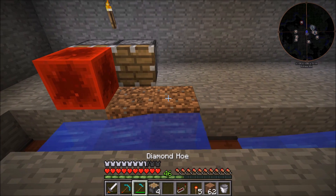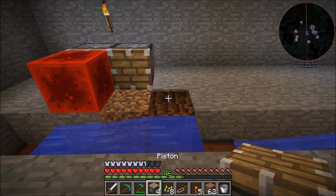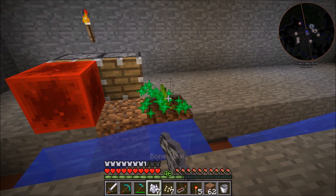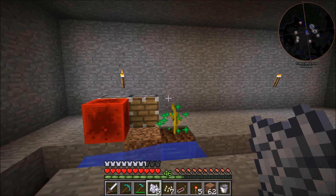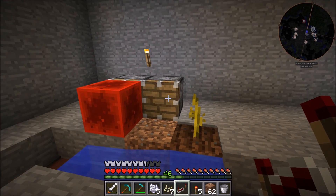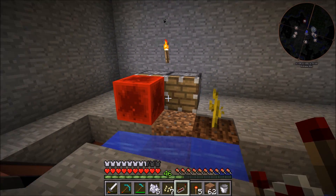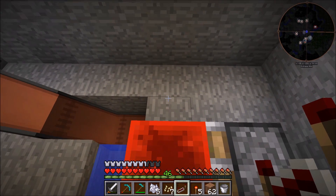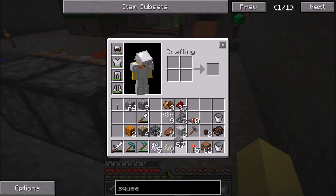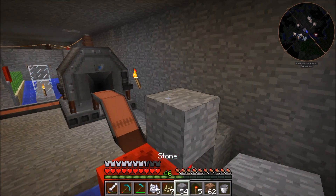Now we're going to want the pumpkin to grow on this, so we are going to till the soil right here. I do have some bone meal and we have the pumpkin seeds, so we're going to put that right there and bone meal it all the way up. There we go. And now it should grow here. What we're going to be doing is essentially setting it up so when this block updates — it's going to be just a bud switch — it's going to trigger these to fire. Then when it goes away, they will fire again and it will be good to go. So we're going to be putting another repeater here, setting it on two, and doing the same thing we did over there where you put a block like this and bring it up and weave it around.